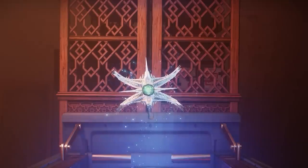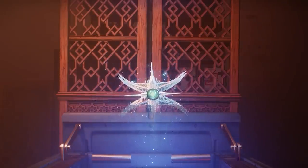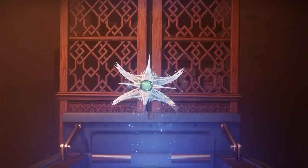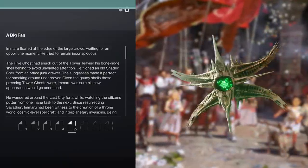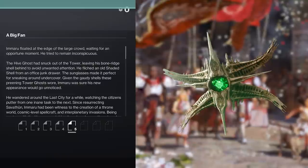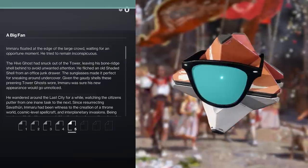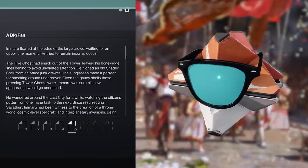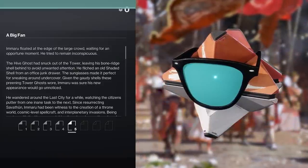Speaking of hive ghosts, in last week's entry from Season of the Witch titled 'A Big Fan,' Amaru puts on a new shell, goes into the city, and watches a crucible match sort of undercover. He also meets Lord Shaxx. The hive ghost had snuck out of the tower, leaving his bone-ridged shell behind to avoid unwanted attention. He filched an old shaded shell from an office junk drawer — the sunglasses made it perfect for sneaking around undercover. Given the gaudy shells these days that preening tower ghosts wear, Amaru was sure his new appearance would go unnoticed.